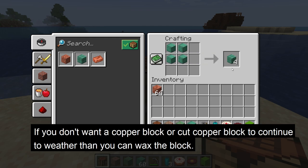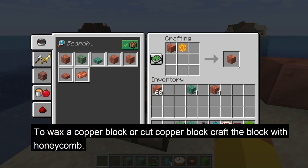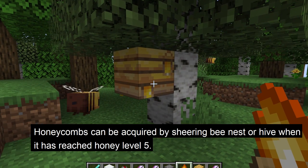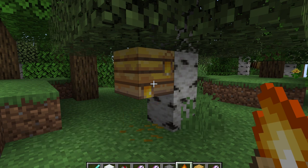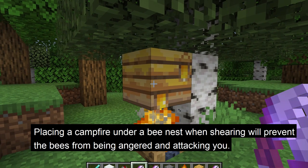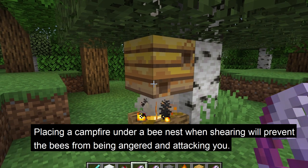If you don't want to weather a copper block or cut copper block further, or want to keep a block at a certain age of weathering, you can wax the block. To do this, you can craft a honeycomb and that block, which will create a waxed copper block or cut copper block that will stay at that age of weathering. Honeycomb can be acquired by shearing a bee's nest or hive when it has reached honey level 5, visible as the hive will be dripping with honey. Placing a campfire under the hive when shearing avoids the bees from being angered and attacking you.